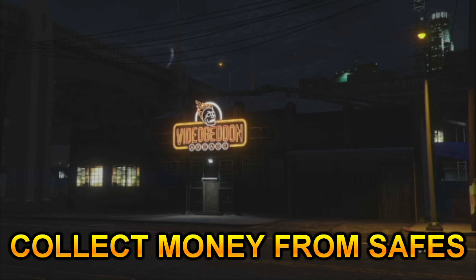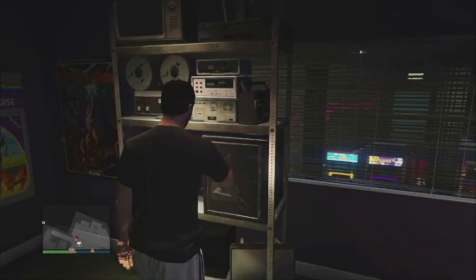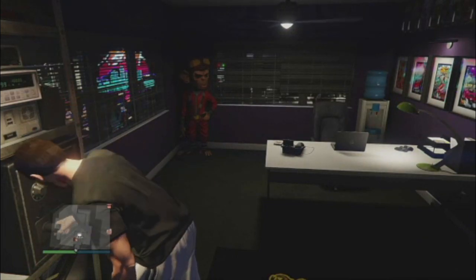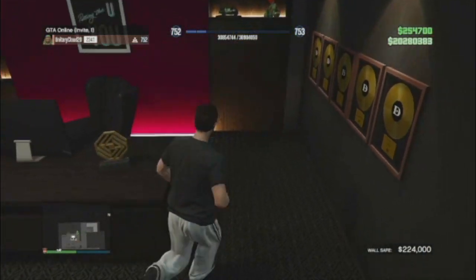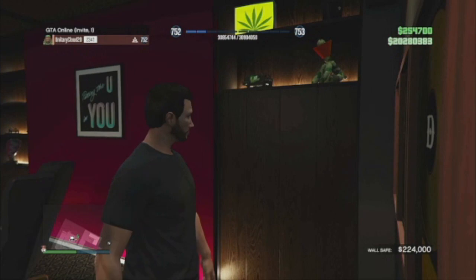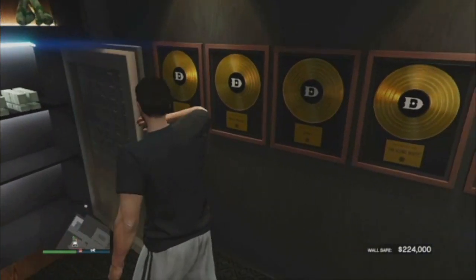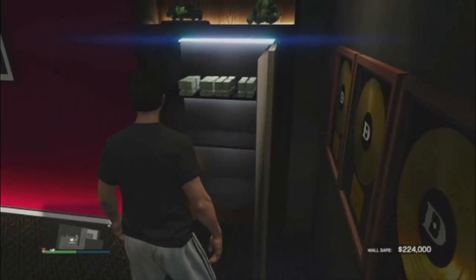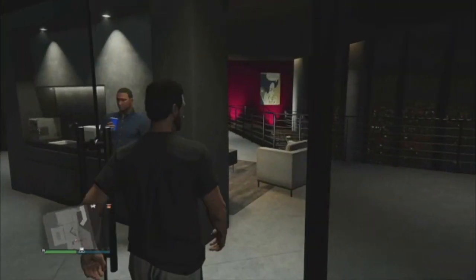This one is an honorable mention that I think is overlooked by a lot of players — check your safes. When's the last time you went to your arcade or agency to check them? As you can see here, I'm entering my arcade to collect money from the safe — when full it pays out $100,000. The agency safe holds a max of $280,000. A lot of people probably have full safes and don't even notice, so just check and take the money.